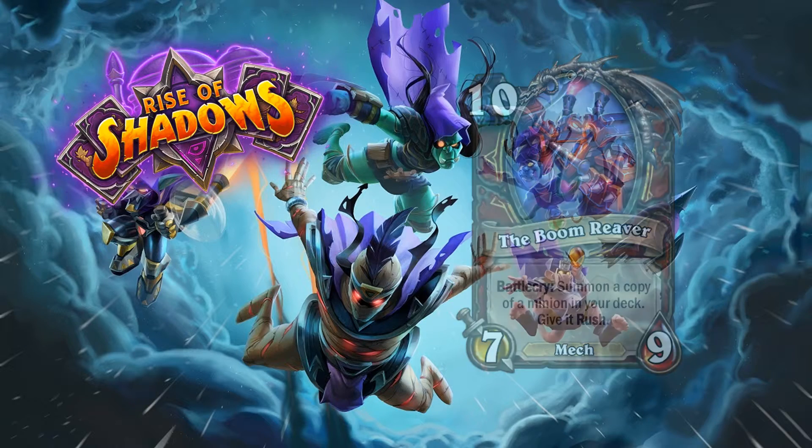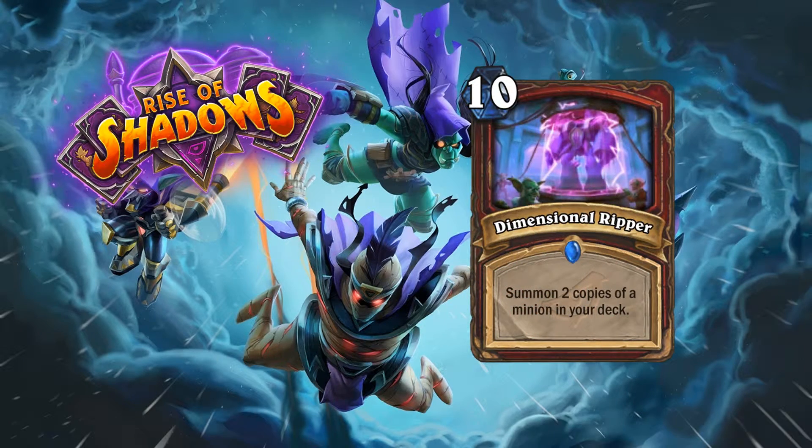Moving on, we have another ten-mana card for Warrior — a spell called Dimensional Ripper, also rare. Summon two copies of a minion in your deck. Same idea — why would you want to fill your whole deck for Dimensional Ripper and another ten-cost minion? I honestly don't think so. This is just a bad card.